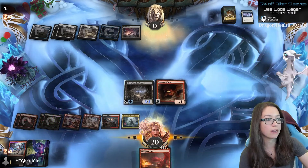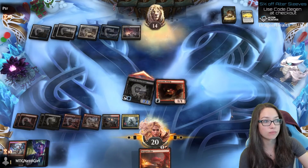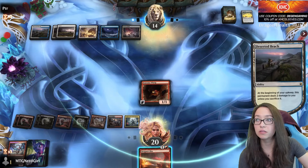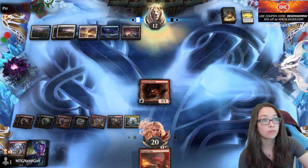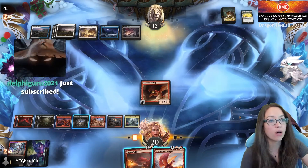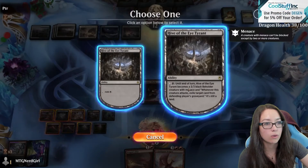They got a Field of Ruin — super bad for me. Not sure how we win at this point. I don't think top deck dragons are going to be good enough. I'm glad we had an answer for Dragon's Fires, but we're short mana — well, not entirely short mana.